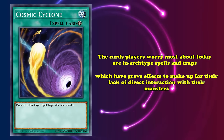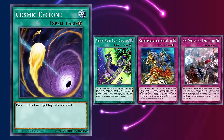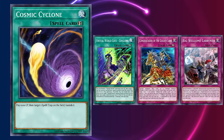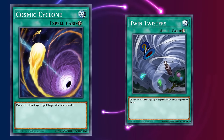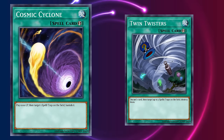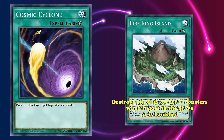The cards players worry most about today are in-archetype spells and traps, which have graveyard effects in order to make up for their lack of direct interaction with the monster part of the game. Cards like Virtual World Gate Qinglong, Conquistador of the Golden Land, or Big Welcome Labyrinth have graveyard effects that are extremely important for their respective archetype's success, and being able to deny those while at the same time removing the card entirely is an extremely valuable effect to have access to. Add in the fact that this is a quick-play spell, and you've got the perfect recipe for success. We talked before about how Twin Twisters fell out of favor because decks didn't care as much about their back row going to the grave, and Cosmic Cyclone has taken up its spot as the most played quick-play back row removal spell.